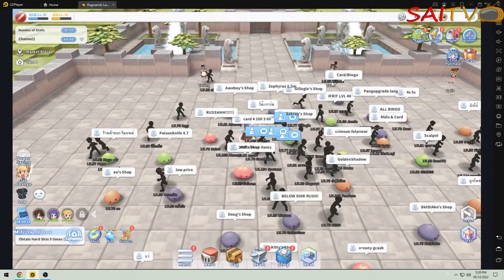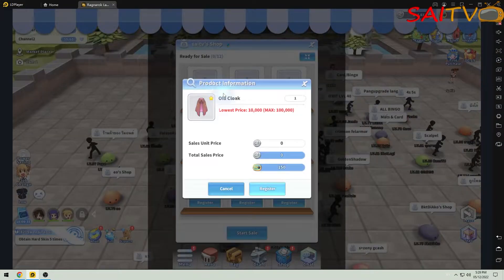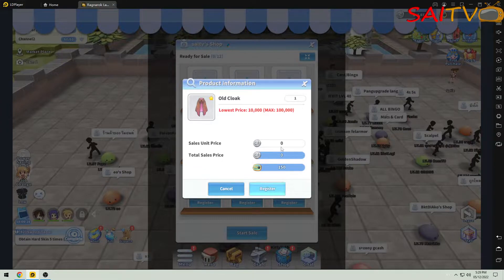By clicking on the lower right portion of the screen you will see the stall icon. After that you may start your own vending — just put the item you want to sell and input the proper amount.